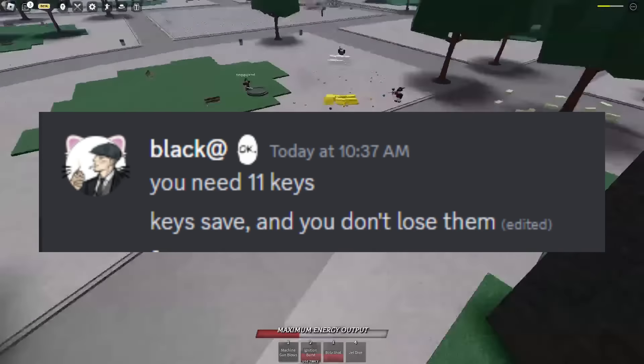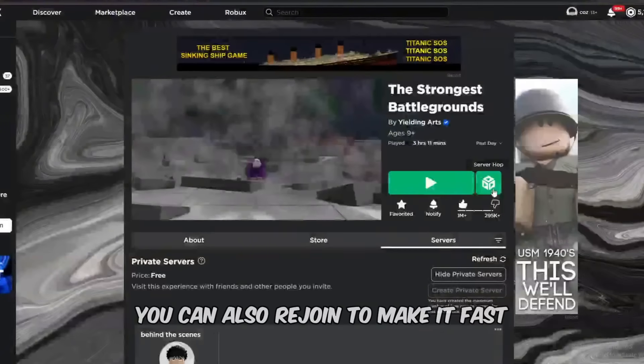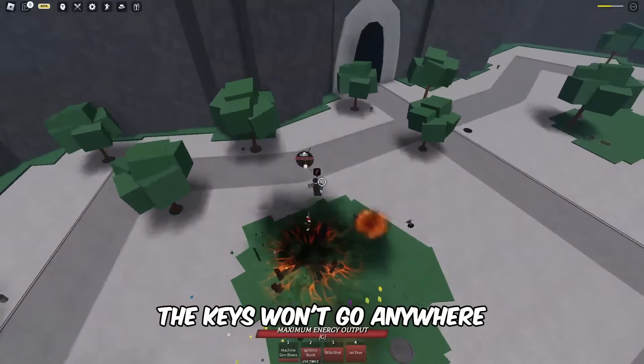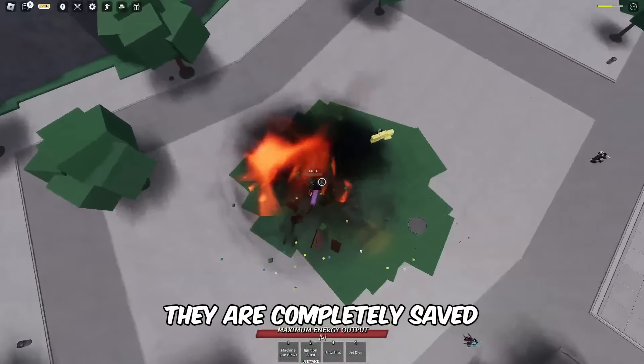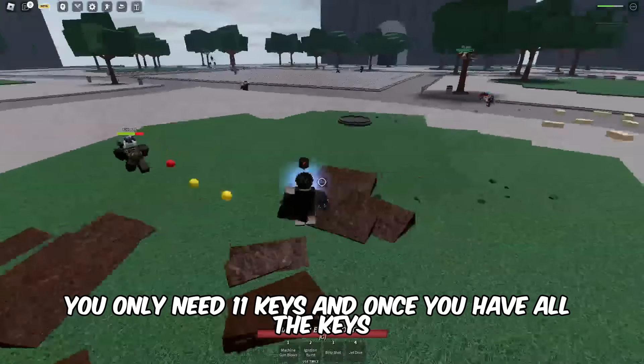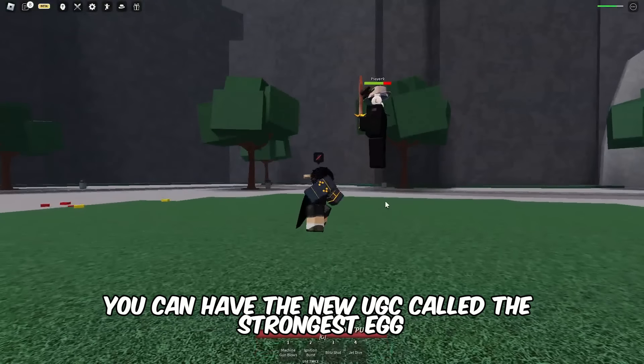Defeat 11 NPCs and get their keys. You can also rejoin to make it faster — the keys won't go anywhere, they are completely saved. You only need 11 keys, and once you have all of them, you can get the new UGC called the Strongest Egg.